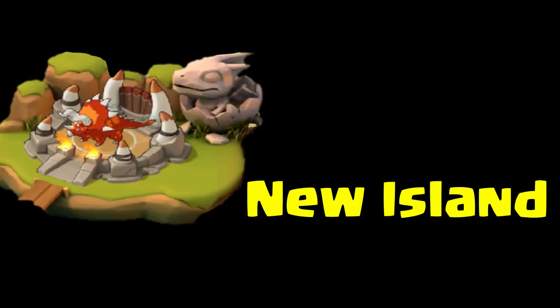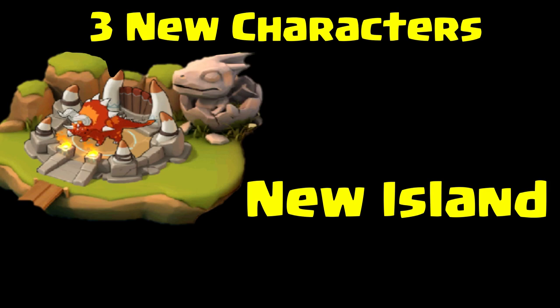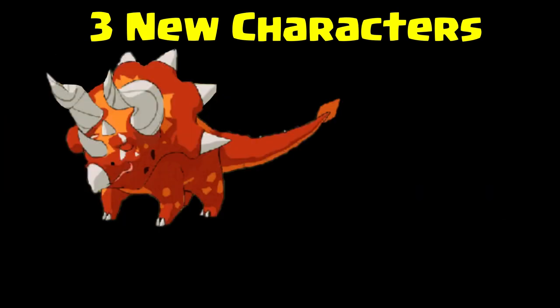What is up everybody, this is Easy Street Gaming. We got some new content — we have a new island, new characters. It's called the Dragon Kin, and this is where they will be built right here in this new part of the map.